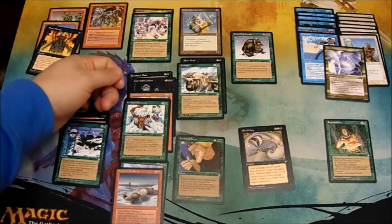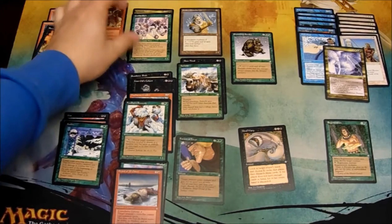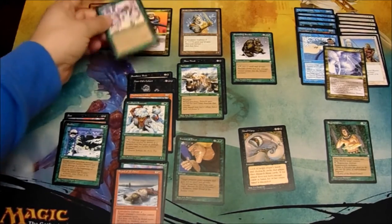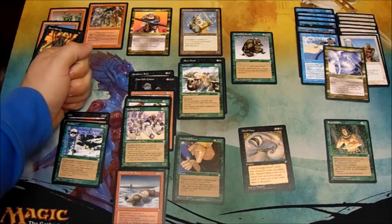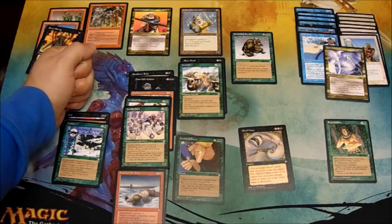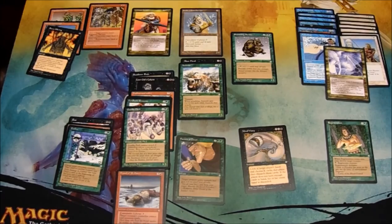Then we've got Gorilla Pack, a 3/3 for 3 who cannot attack if the defending player controls no forests — but that's okay, he can still block. Finally I've got Centaur Archer, a 3/2 for 3, which I can tap to deal 1 damage to target creature with flying. So that's it, that's the pool. I guess we'll see how the game goes, so stay tuned for that. Thanks for watching, see you soon!